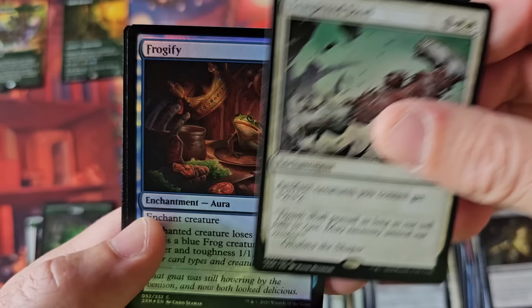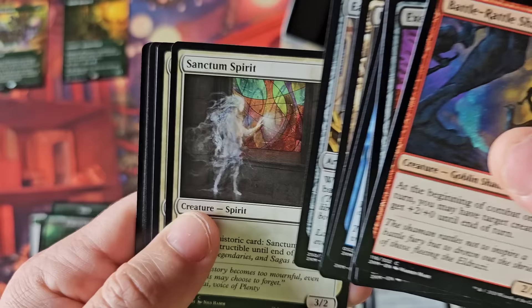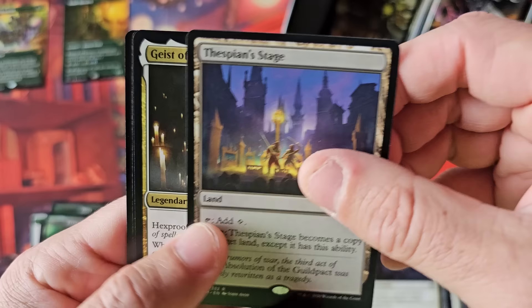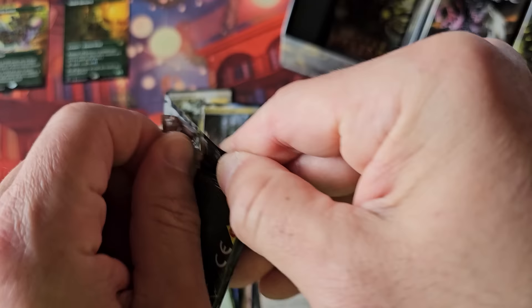Masterworks and Tempered Steel. Our two foils — Frog and Twisted Abomination. I think it's just a combination of some of these cards not having had recent reprints. And I believe the fact that this product released in 2020 means the print run and design was probably established in 2019 — I don't believe this particular product was overly printed.